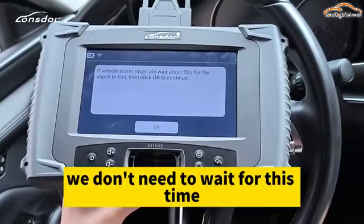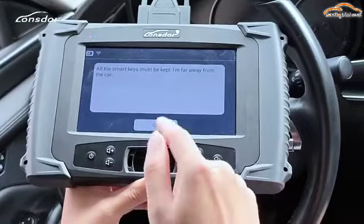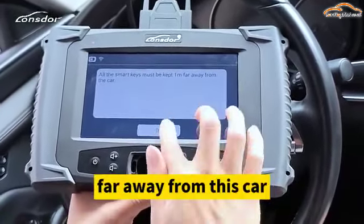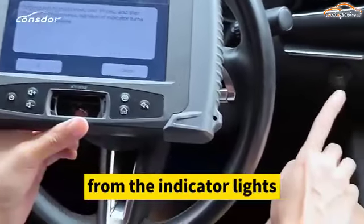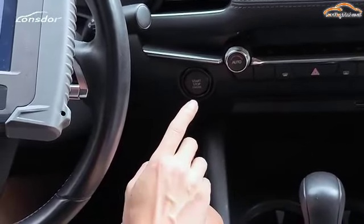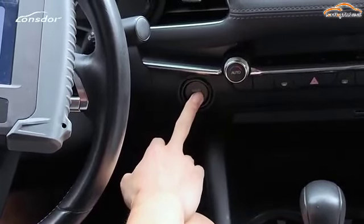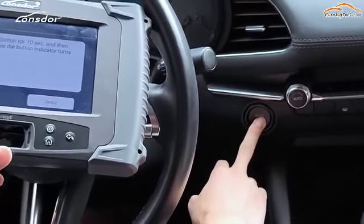For the simulation, we don't need to wait for this car. We have already moved all the keys far away from this car. We will need to hold the start button on the indicator until the lights change from green to yellow, and then press the start button on the indicator.